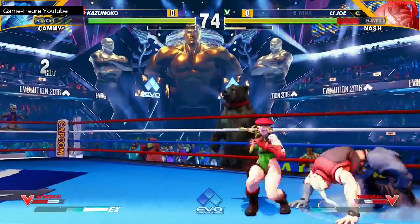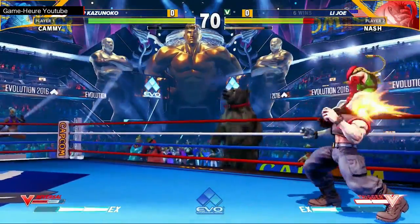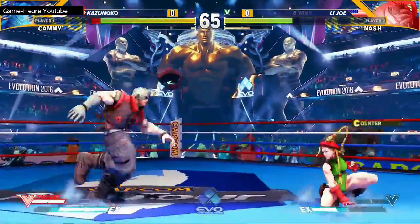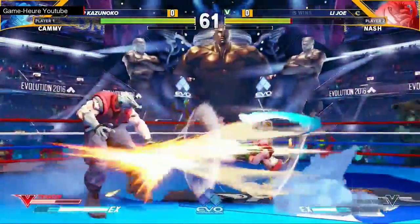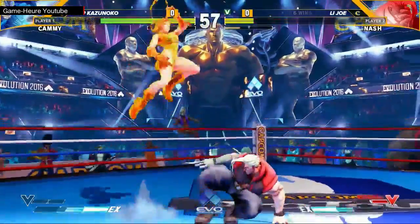This is where Cammy gets scary — the walk-up throw attack, anti-air from the back strong. Kazunoko's in a dangerous spot, throw plus stun, so he's got to be careful. Joe gets out with a crouching short real quick and then that jump-back jab we saw him use so much against Fudo. He's gonna get through with the drill — huge damage on that. Just needs one more to close off this round.